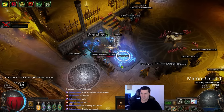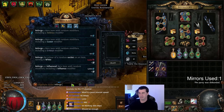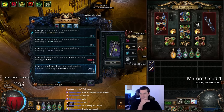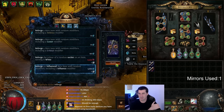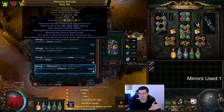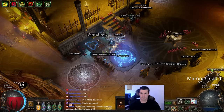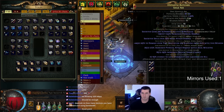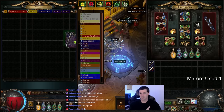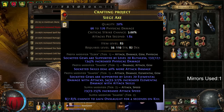Then reforge influence — here we go. First one. This is where it starts getting interesting. We did not hit it. This next step we're doing a reforge influence with Harvest to try to hit our third prefix — level 20 elemental damage with attacks. The end result should look like this.